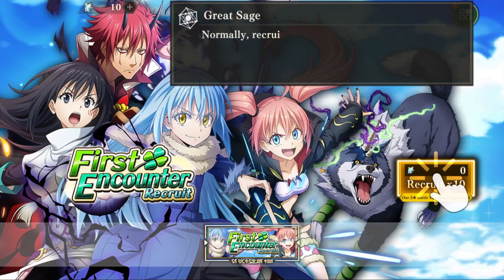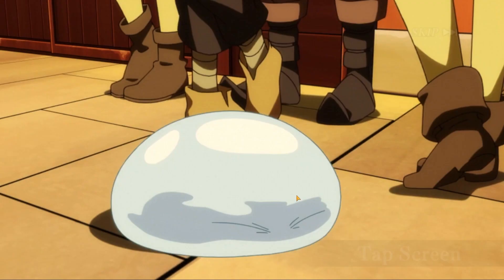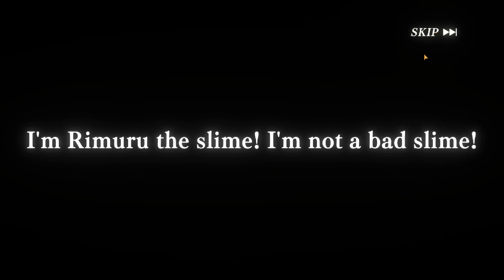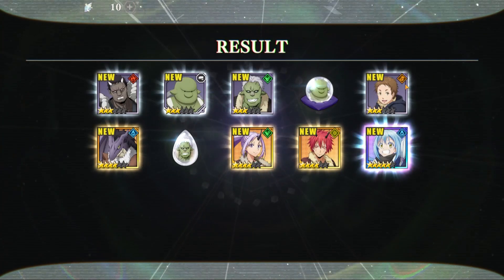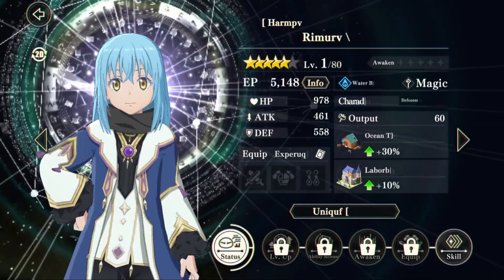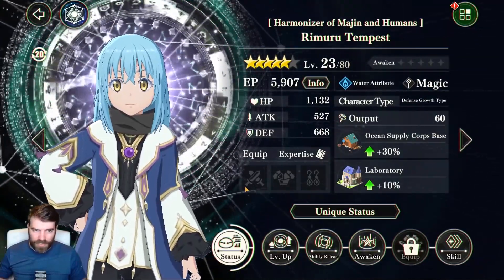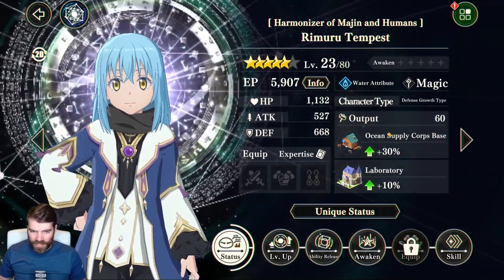Alright, here is your very first 10-pull. We're just going to skip them all and do this as fast as possible. No fives... wait, one five-star. Is she good? Tempest! Alright, so you finished your first 10-pull. You are guaranteed a five-star unit — this is the five-star unit I got.